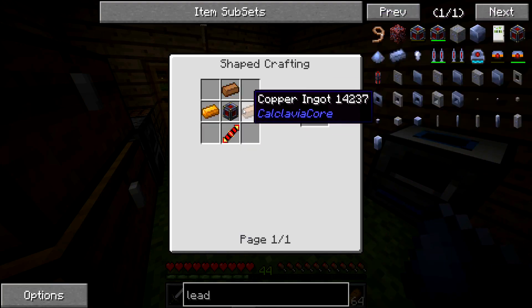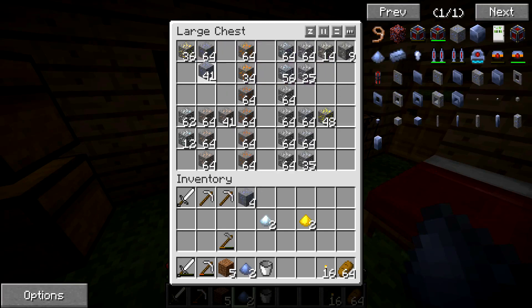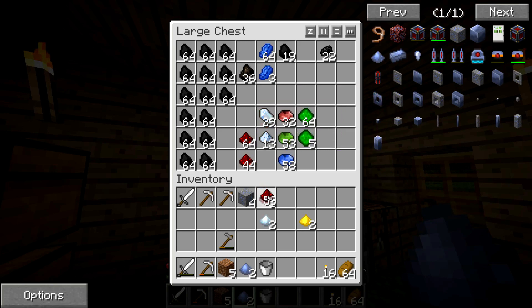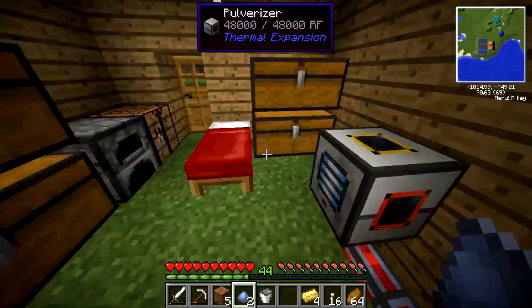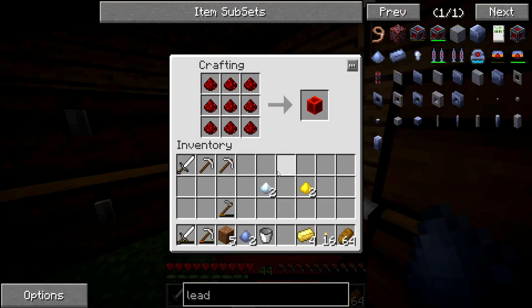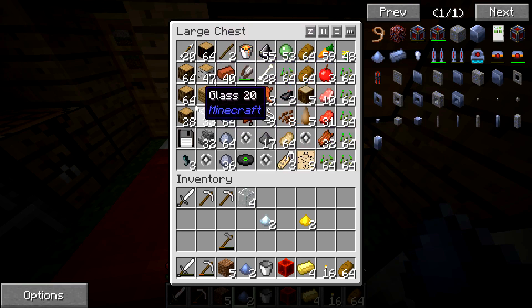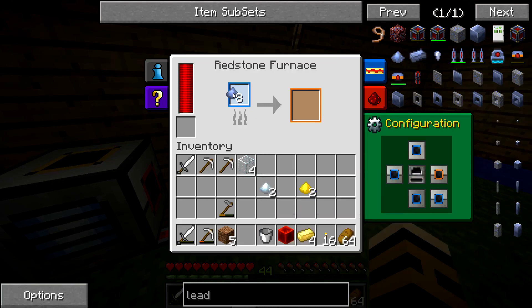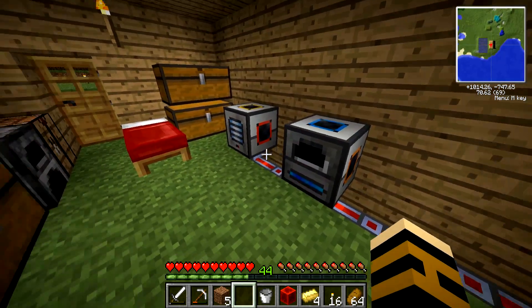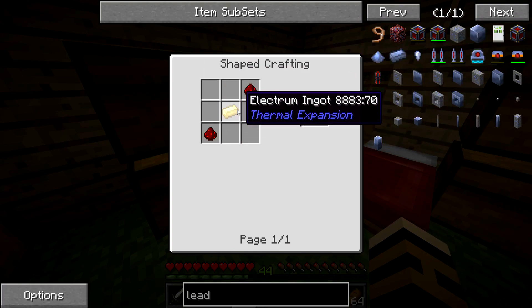So we're going to go for a leadstone energy thing. There we go — leadstone energy cell. So we need a block of redstone, four glass, and four lead. And while that's doing that, we'll shove the lead in here to double the actual lead we've got, which is going to be pretty good. Block of redstone — four glass, I think I've already got some. Look at this — doing good. Three copper, that's where we get electrum. I only need one of them but we've got more now — it's fine.